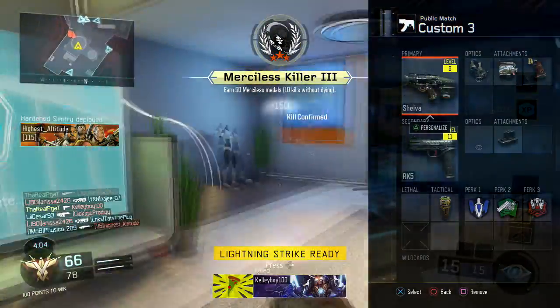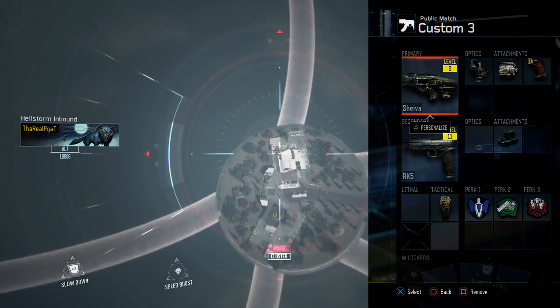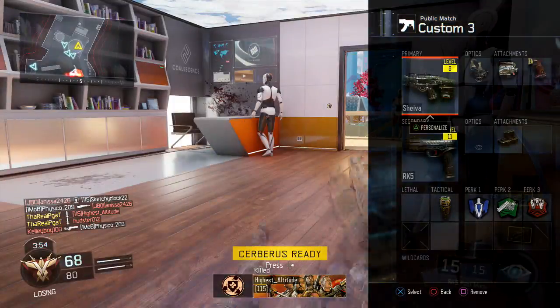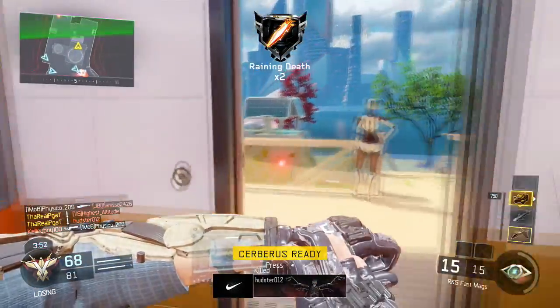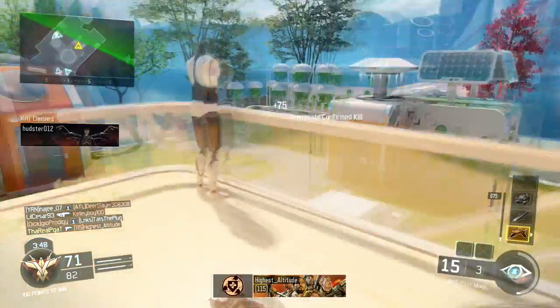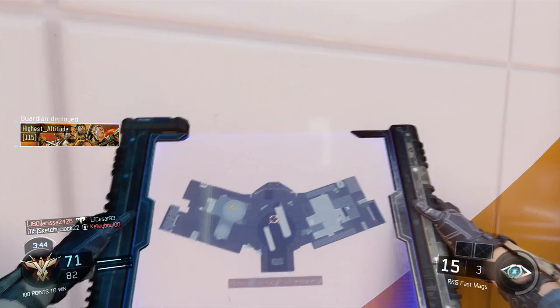Attachment number one is the red dot sight, and that's only because the iron sights on this gun absolutely suck — a red dot is a must-have on this gun. Attachment number two is high caliber, and honestly that attachment has allowed me to get so many one-shot one-kills with this gun.